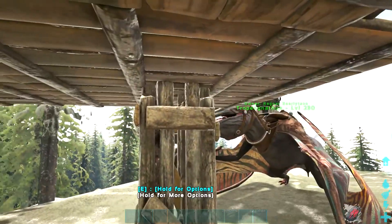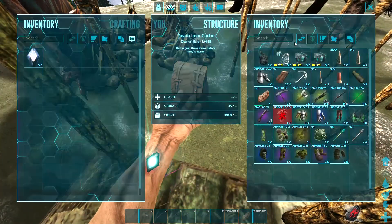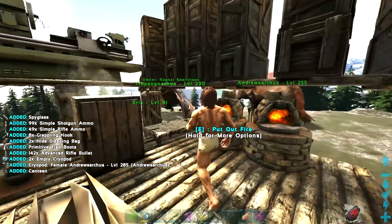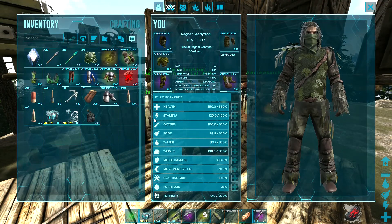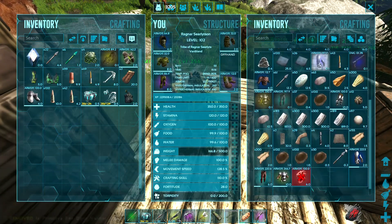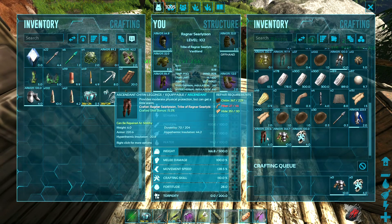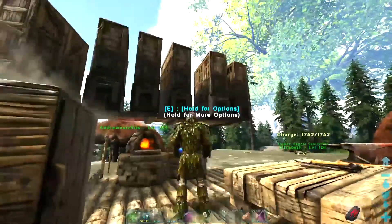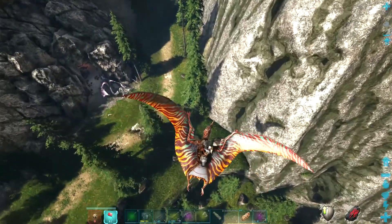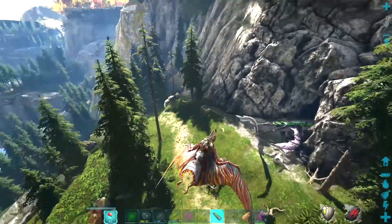I guess I'll just spawn back at base and fly over with my Tropio. We've also got a lot of kit here from the Fjord Hawk, because yeah, these things are insane — I keep saying it but it's so true. Let's just repair our armor while we're here. We need fiber for more repairing. There's a snow owl camping the area.